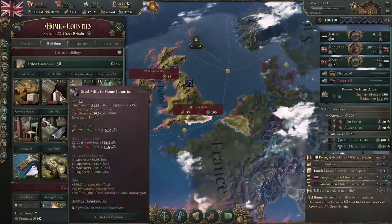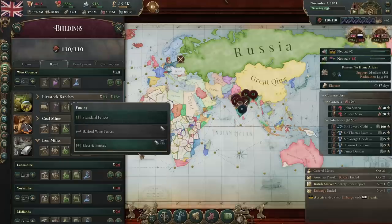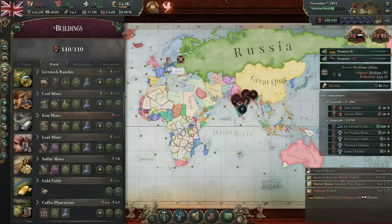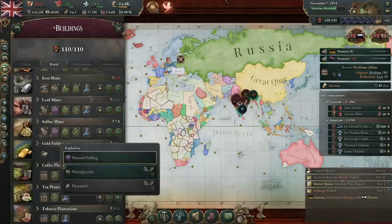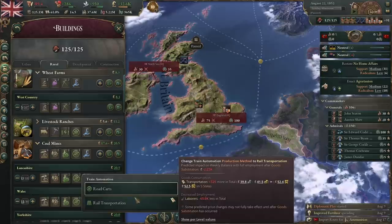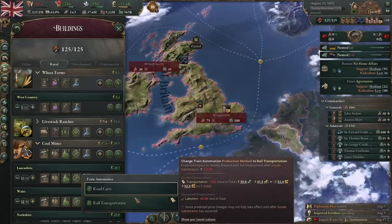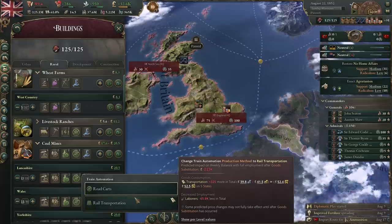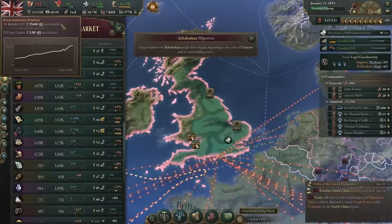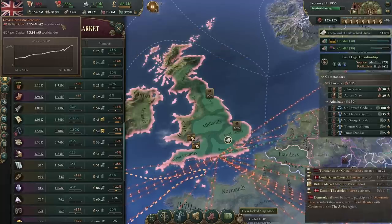If we enable water tube boilers on our tooling stations, that decreases employment by 30,000 people who can then go work in our power plants, paper mills, and steel mills. Electricity is great across the board — it lets you put your laborers to work elsewhere, automate their jobs, and employ them somewhere more useful. I've also queued up a bunch of railways for the new rail transportation technology, which will again decrease employment in less productive roles so people can do better, more useful jobs.